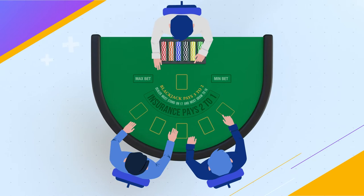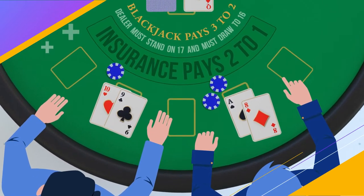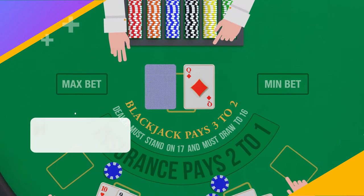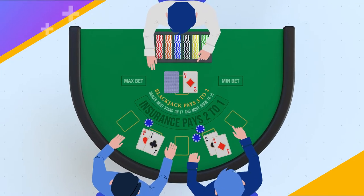First, everyone at the table places their initial bets. Then each person receives two cards, including the dealer. The player's cards are dealt face up, while the dealer has one face down and one face up. The dealer's face down card is called the hole card. Once you've looked at your hand, you can decide your next move — and this is where the fun begins.